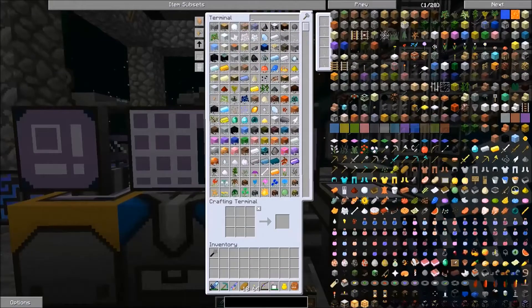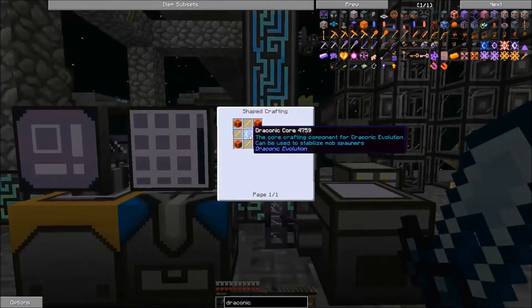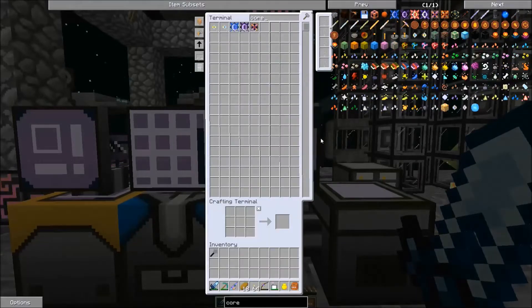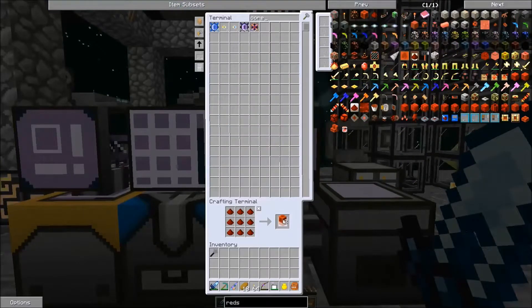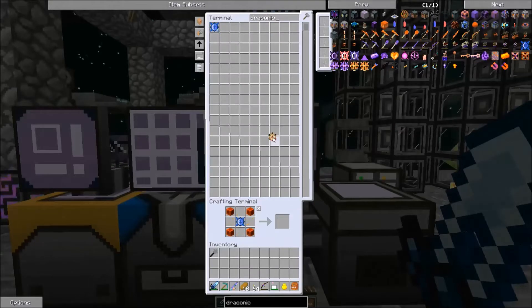Welcome back. We're going to try to make this energy infuser, and maybe that'll do it. So we'll need this particle generator. Let me go ahead and make just a bit of these Draconic cores — let's just make ten of them because we're going to need them anyway. And some redstone — let's get like ten blocks of that. Okay, so now maybe we can get this.